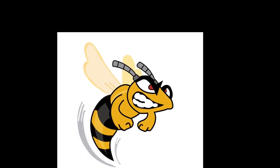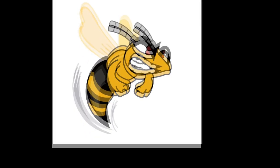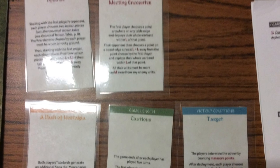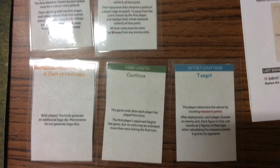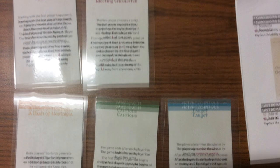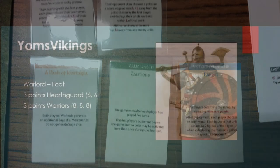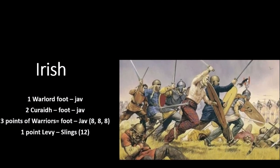Hi all, Graham here with another uploaded game of SAGA. I'm playing David at Farmborough Wargames Club - he's using the Irish and I'm using the Jomsvikings. We used the Book of Battles to generate the scenario, and Uplands came up. Knowing the Irish, he had one ruin and one wood right in the middle.